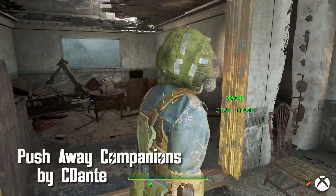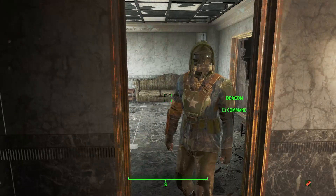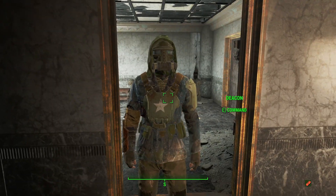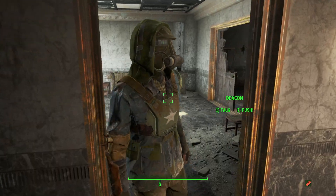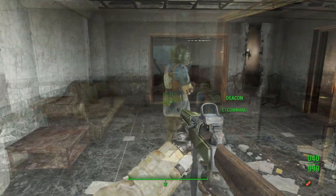Push Away Companions by C.Dante. Frequently companions are pretty clueless when inside — can you please move? Now simply hit R when companions are a bit too close and they'll move a little bit further away. Move!